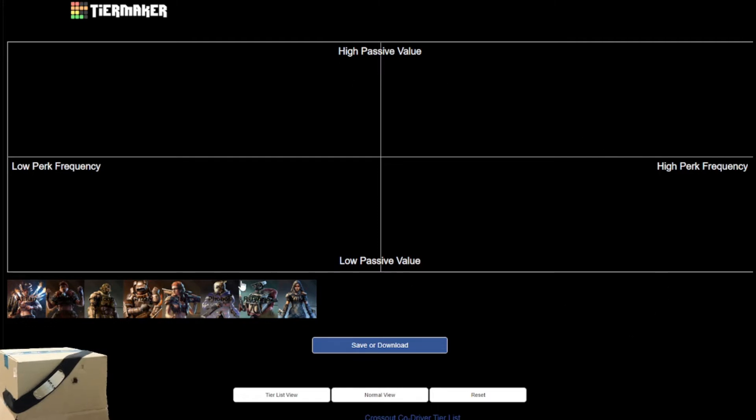This is an alignment chart because co-drivers are a little bit more persnickety than weapons or cabins. They have both an active ability as well as a set of perks, so those need to be rated slightly differently. The horizontal line represents how often and how well a co-driver's active ability works for you, and the vertical line represents how much value you get from a co-driver's passive abilities.